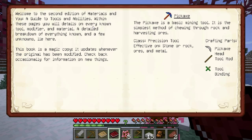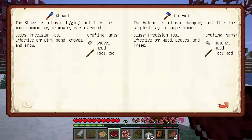Within these pages, you will find details on every known tool, modifier, and material — a detailed breakdown of everything you know, and a few unknowns. This book is a magic copy; it updates just like the other one. So we have pickaxes, which we can craft through pickaxe tools: tool head, rod, and tool bindings.